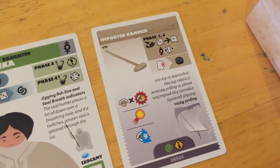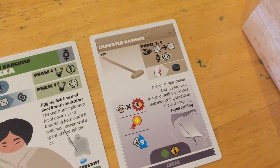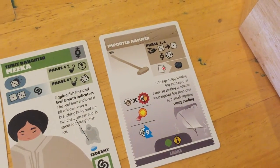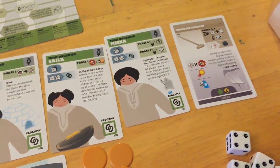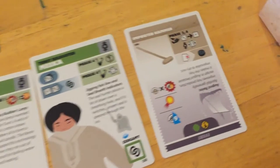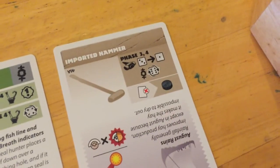If at any point they need to discard the imported hammer, there are events that force you to get rid of cards like this — and they'd get one iron token. So they basically traded three ivory for one iron plus the card's ability, which can be really helpful since they still have people in the new world.